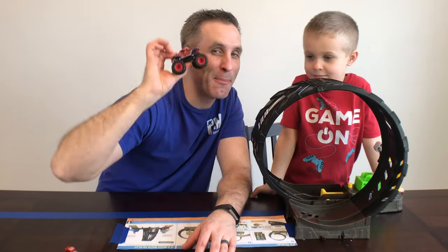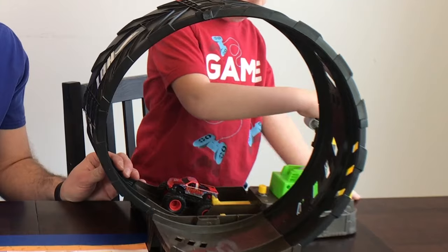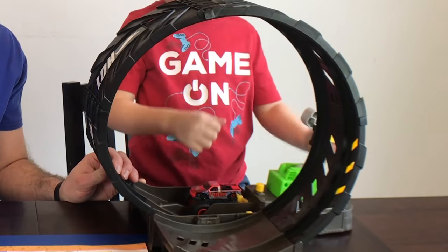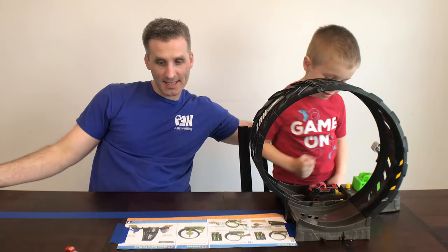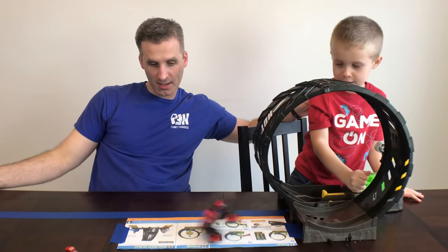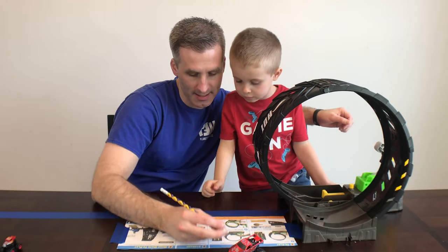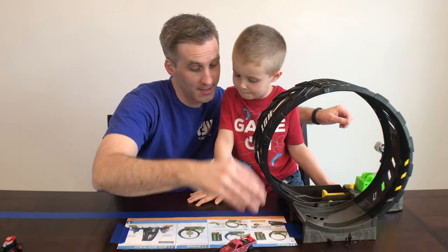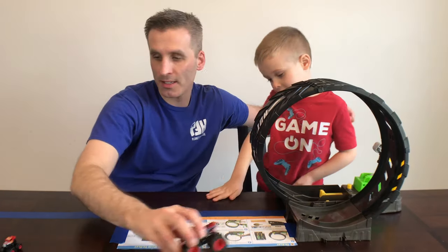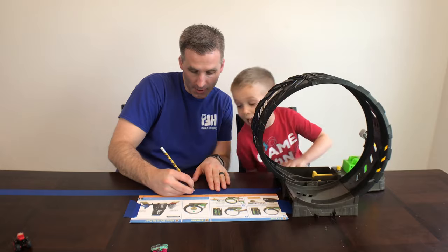Next up is the Monster Jam trucks. We're going to lock and load it — ready, set, go! That landed about the same distance as the Hot Wheels. Let's do another one — let's do this yellow one. Oh, that was farther! That was like 10 inches. So Monster Jam trucks are landing around 10 inches.